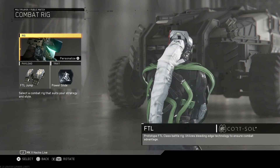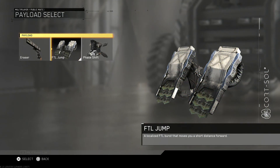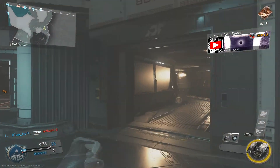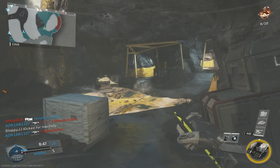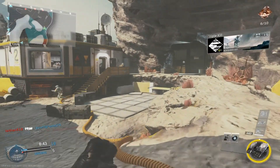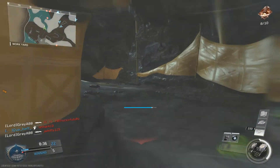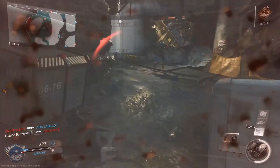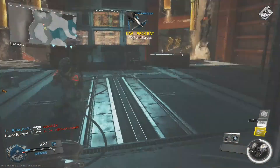Moving along in the best class setup for a knife-only build, it's very important that you run a combat rig that complements the combat knife — and that rig is FTL. You're going to want to run the FTL combat rig with the payload FTL Jump, because that's going to come in handy when you're running around and come across an enemy who spots you from a few feet away. He has a gun and you just have a knife, so FTL Jump will help you close that gap and get him before he gets you. Looking at the gameplay on screen, FTL Jump definitely helped me out — I probably wouldn't have gotten most of those kills without it.